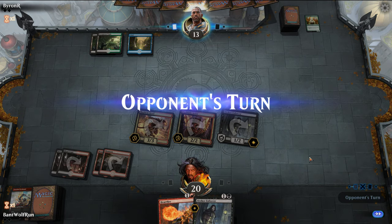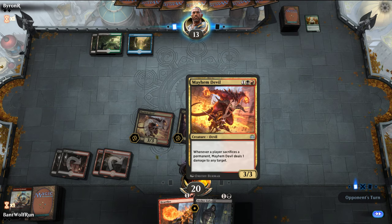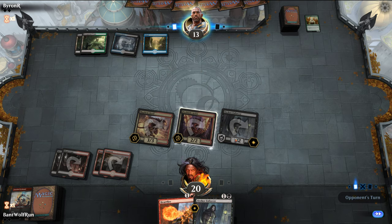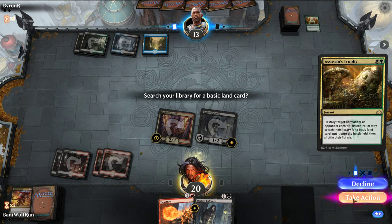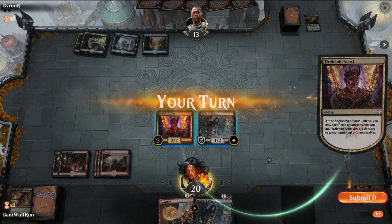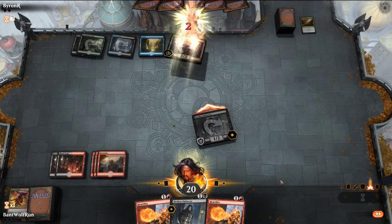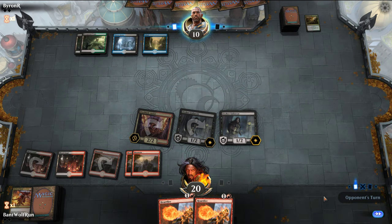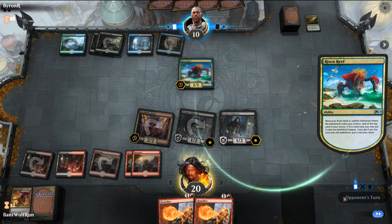Next turn we can double-spell again — this was a really good turn for us. This is a very powerful spell at common when you have a sacrifice theme. For example, next turn I could sacrifice this to deal three damage to the opponent. Okay, so they have Assassin's Trophy here — decline. They spent pretty much their whole turn to do that. Now we have eight points of burn in hand. Unless they drop a Wild Growth Walker we're just going face. Risen Reef.